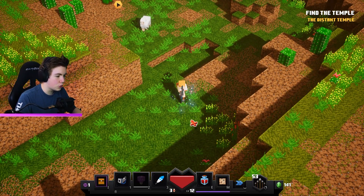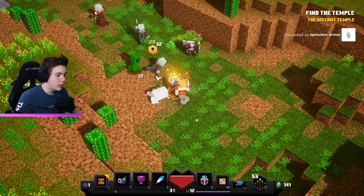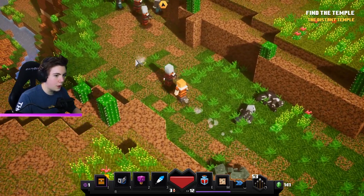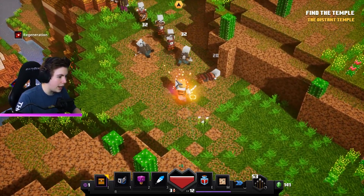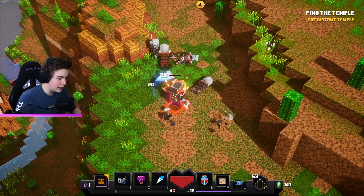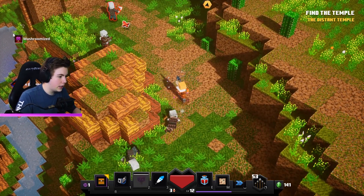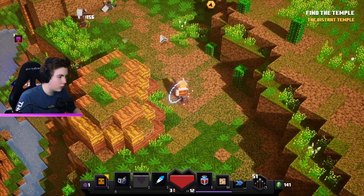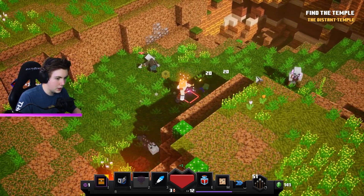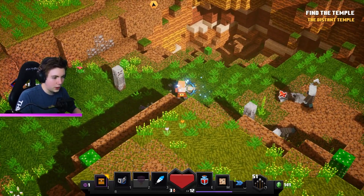I forgot — my bow is right-click, good to know. I just picked up Spelunker Armor — I don't know if we've had that before. Let me check it out after I get these guys. I have a nice rare bow so let's just kill these guys. What the heck is that skin?